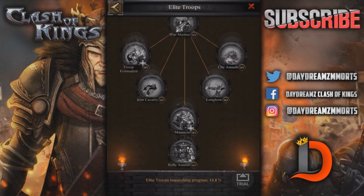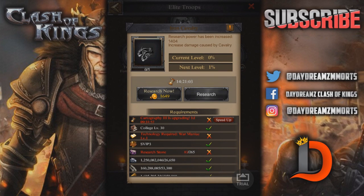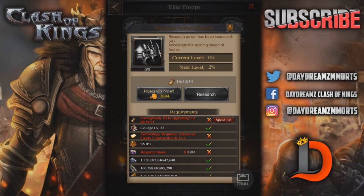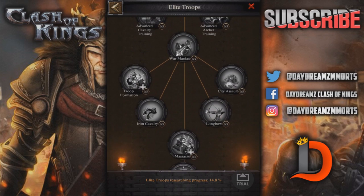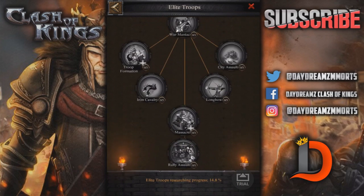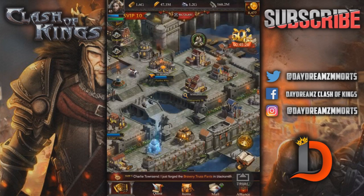Increase the damage caused by cavalry — all this stuff in elite troops is so important to get maxed out. War Maniac, troop formation, Iron Cavalry, Longbone, and Insidious Assault are so important, and I'm not able to get them done yet. Massacre Rally is a learnable skill rally — after your troops use the skill, it enables your rally troops to automatically speed up a rally. So if you set a 30-minute rally and it gets full in 2 minutes, you can send it off after 2 minutes.